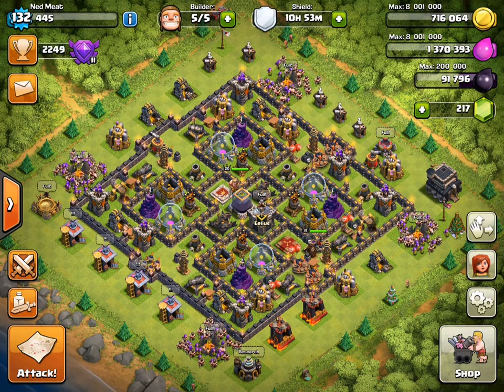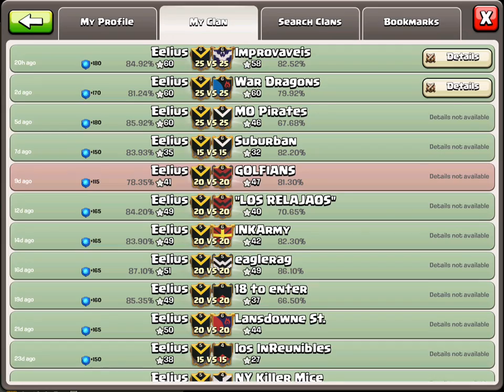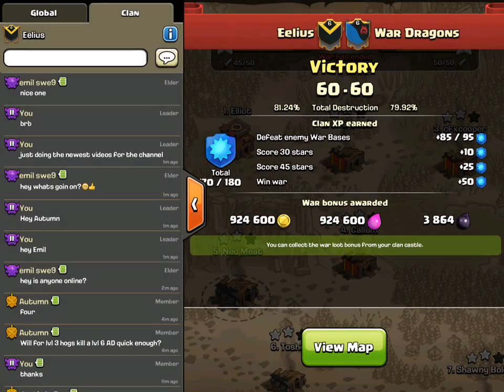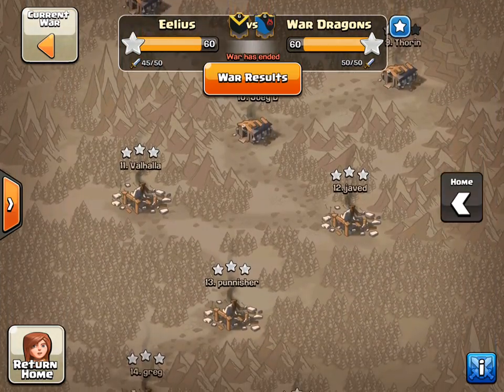Ned Meat from the Clan Elias, bringing you three stars from our Clan Wolves. The next attack I'm going to show you here is from our co-leader Chilly Willy.